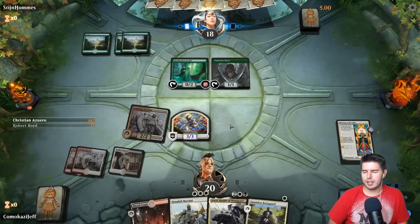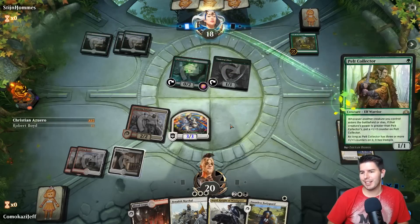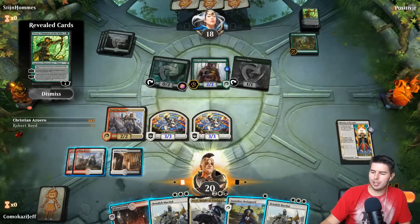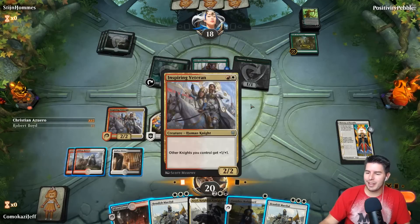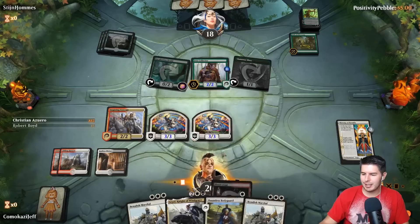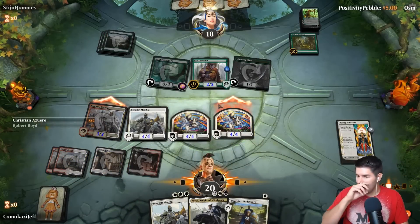Down to 18, past the turn. He's getting his ramp on with Nissa. Path of Discovery — okay. Double Benalish Marshal seems pretty good. This lets us swing in with the Inspiring Veteran as well. I almost want to get Ariel for the flying — I would give him indestructible if I had the white mana. But let's swing in — four power, seven toughness. Benalish Marshal on the next turn as well.